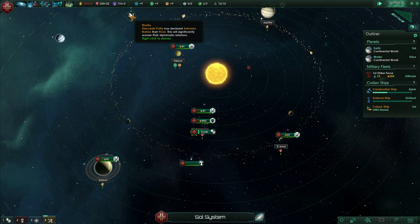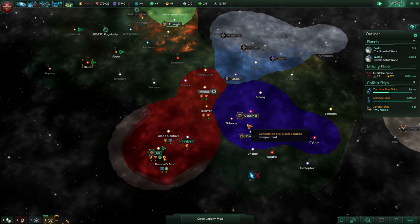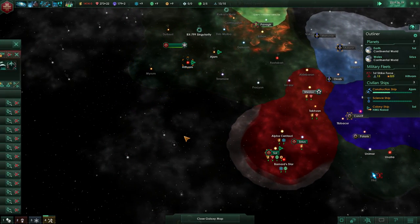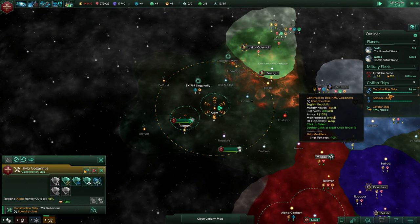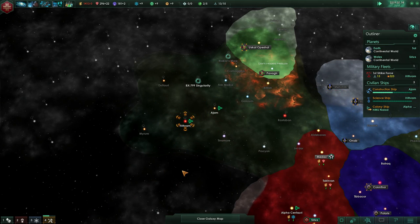Rivalry update — Stakashi has declared them as a rival, so they've just done tit for tat — that's fine. The strike force is way up there somewhere. What are we doing with this construction ship? Building the frontier outpost — yeah, takes a long time but that's fine.